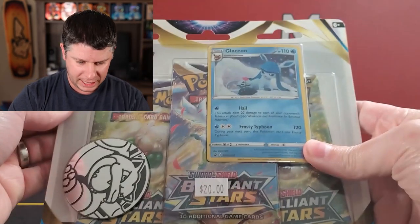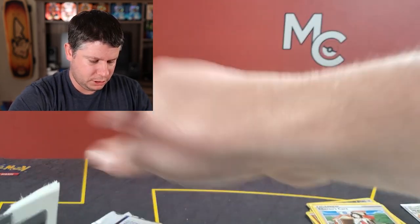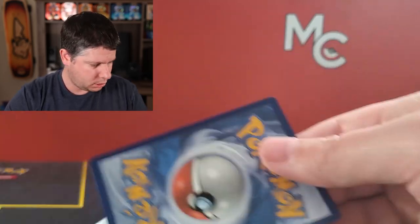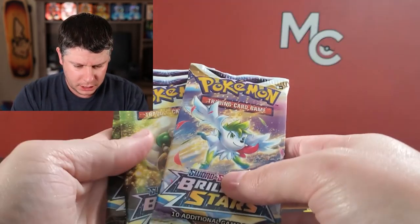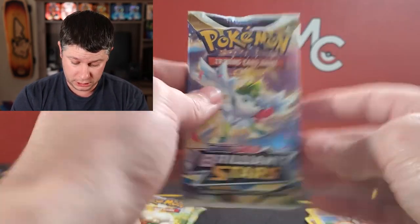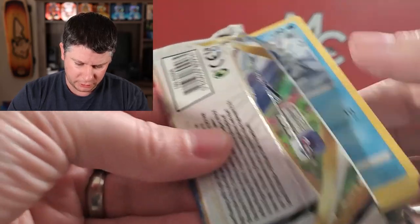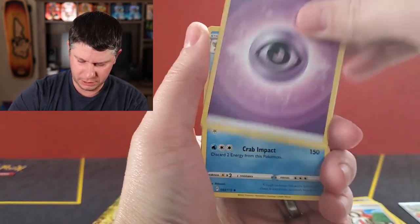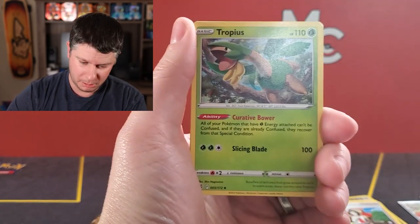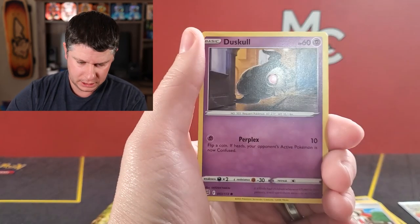Last pack of this blister — some Psychic Energy, Claydol, Corphish, Magmar, Sharon's Care Reverse, and a Mewtwo. I've pulled a few of those Mewtwos already. The very last single blister is a Glaceon promo. They went heavy on the Eeveelutions on these promo cards. I needed these for my master set of promos — turns out I kind of am collecting them. This is Sword and Shield 192. We should get one Trainer Gallery out of eight packs, about one in ten based on four per booster box.